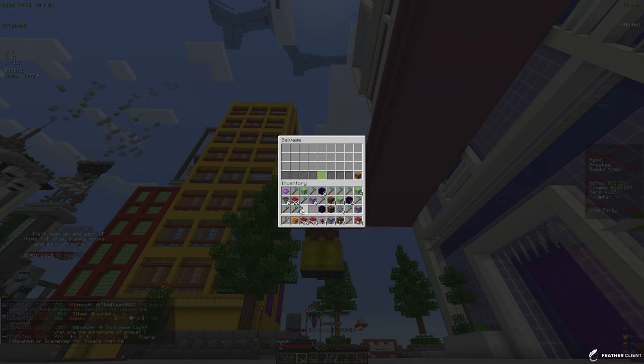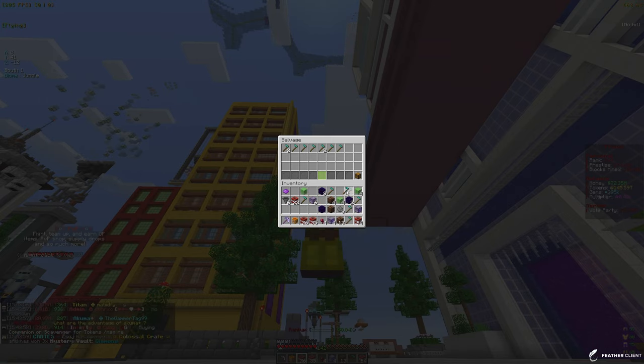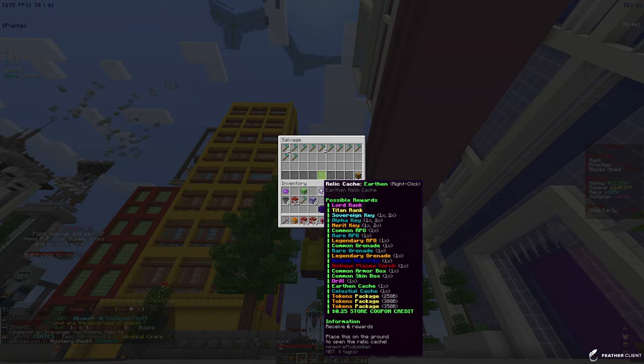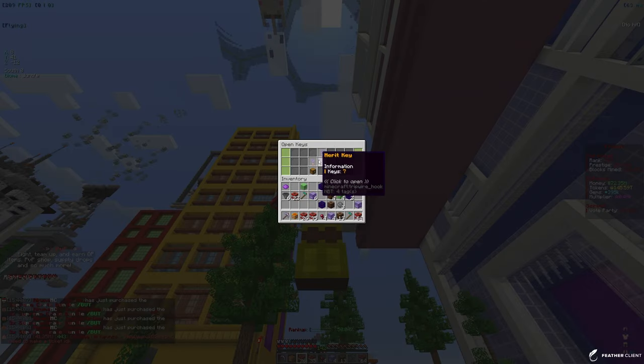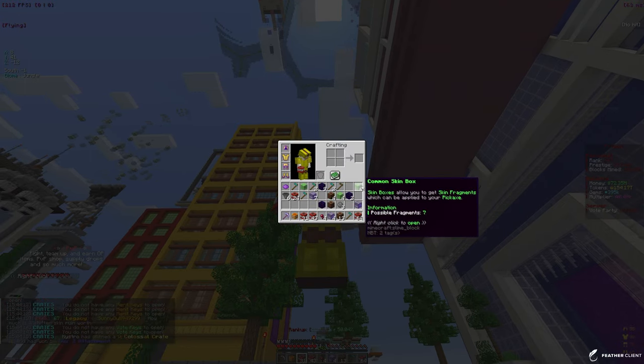I'm almost at opening them — I just have to salvage a few things because the inventory did get full. Let me just salvage those real quick like this, and that should be enough for now. Let me go back to my crates and we just have a few left, so let me open up those real quick and that should be it.